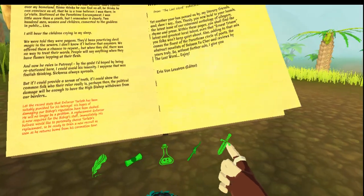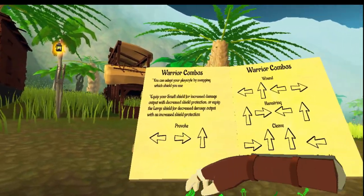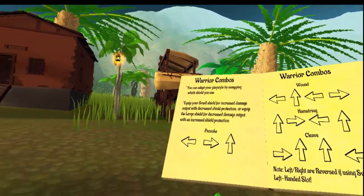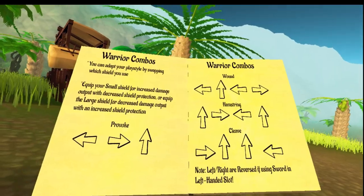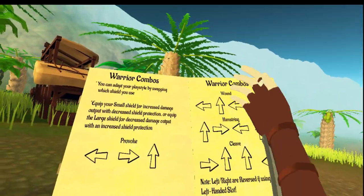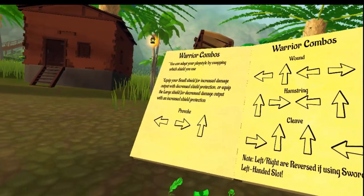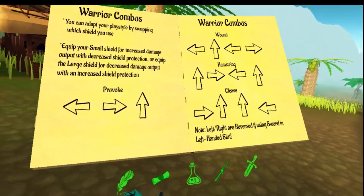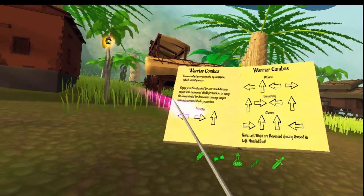So we go to the warrior combos. As you can see, there are all these combos. It's good to practice on the dummies until you get used to it. Even I can only do perforce from memory reliably, so I just stick to what I'm used to.